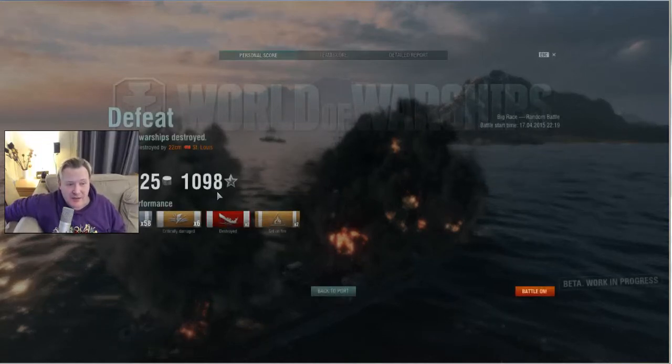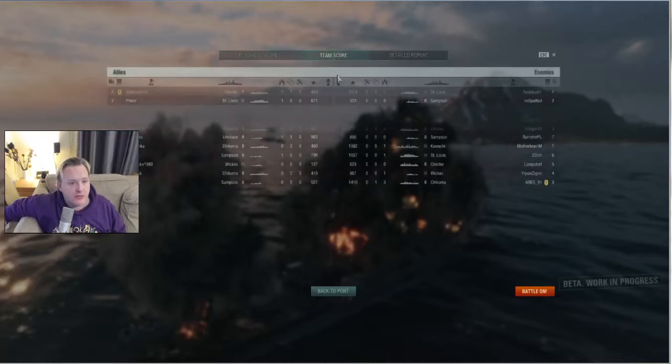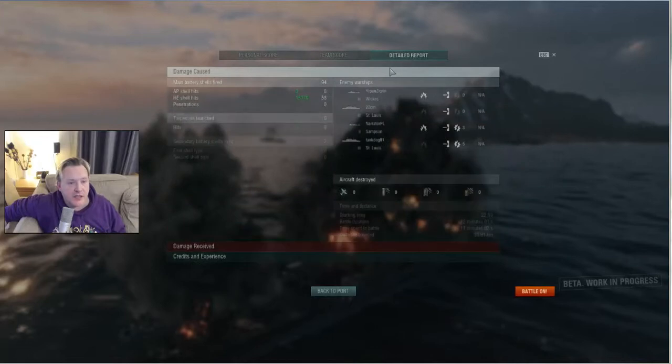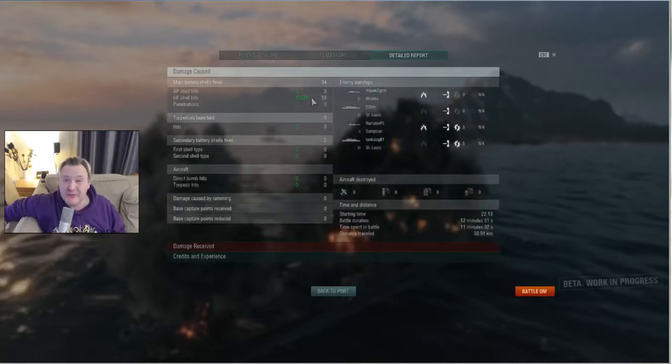1098 XP - very, very nice. First time I've died. Team score, XP - a third in XP. Two kills. There's only tier 2, so nice. Detailed report - almost 15 and a half thousand damage. Very, very nice.